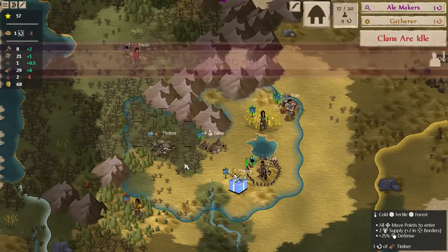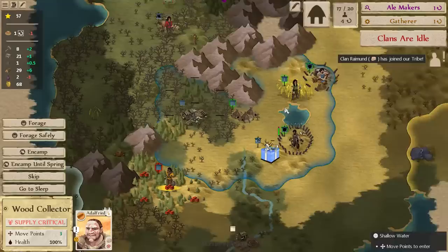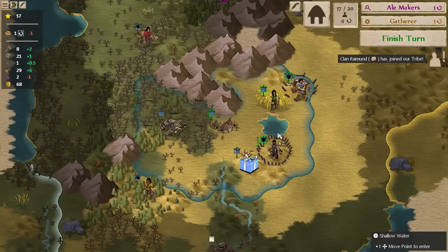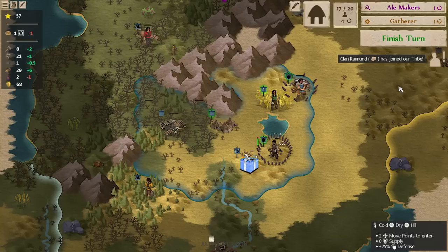We also have an iron mine, logging camp, soon a barley farm, and an apiary — four structures and four foragers, so we're heavy on economics in this game, hence the danger from all those bandits. Our archer will just fortify here. Clan Ryman has joined — Ryman is belligerent, inclined to feud with other clans. The apiary just went offline for winter, so next turn we can start taking advantage of our ale makers before too long.